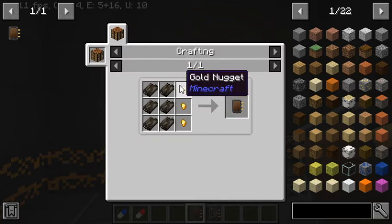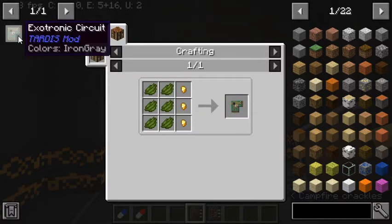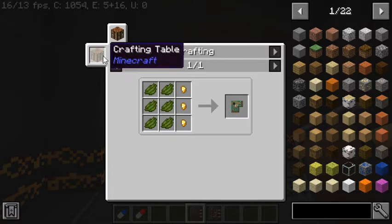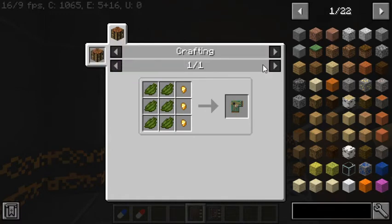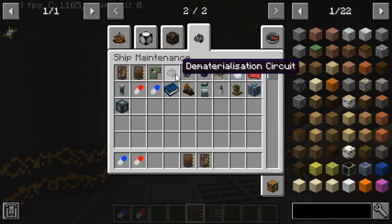These circuits are crafted with six dried kelp and three gold nuggets, which is relatively cheap — better than the green dye recipe which requires cactus. On the official TARDIS mod server they're really rare, probably due to different mod generation. Definitely get your cactus farms going so you have enough for the circuits.